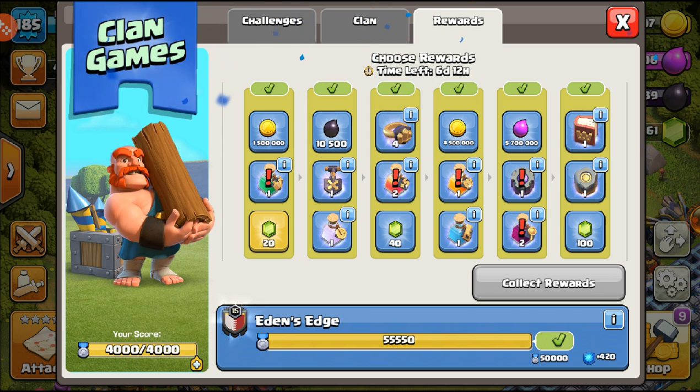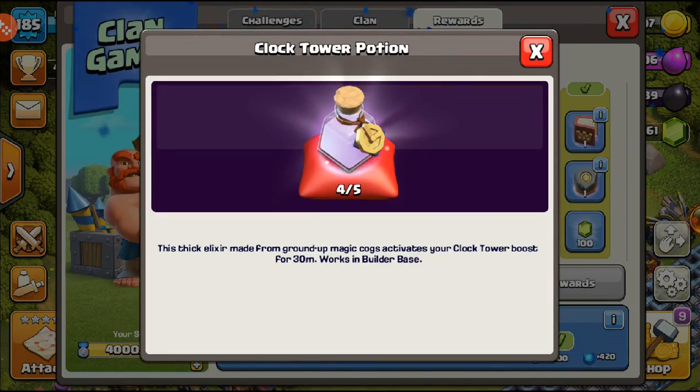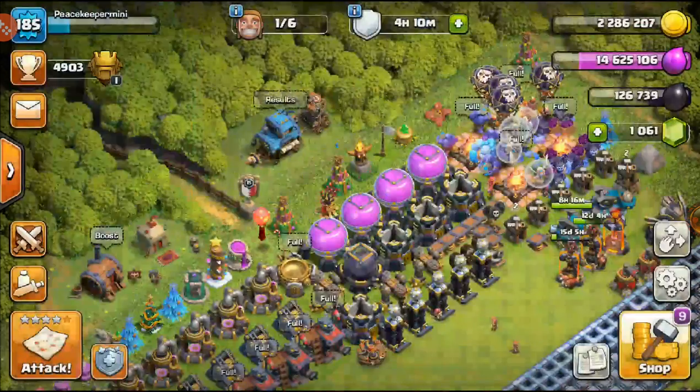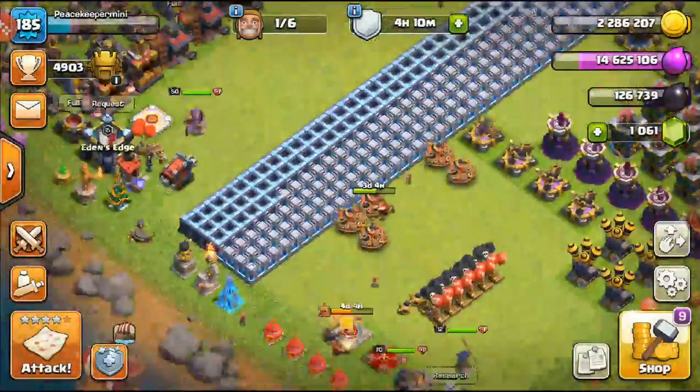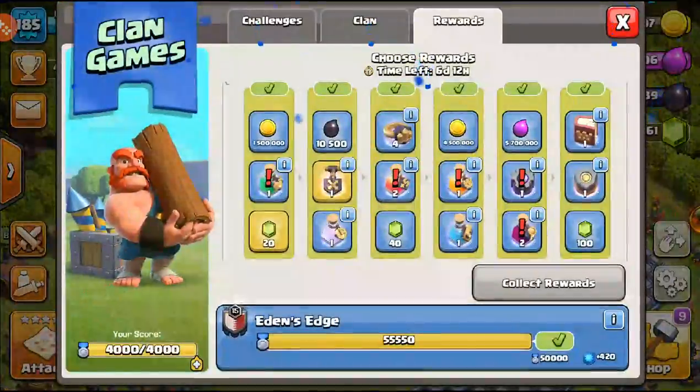On the second tier we have dark elixir, the shovel of obstacles, and the clock tower potion. I'll go with the shovel. There's dark elixir as an option, but if I were selling shovels I'd probably get around 150 gems. I don't really have a big problem with dark elixir right now, so I'll go with the shovel.